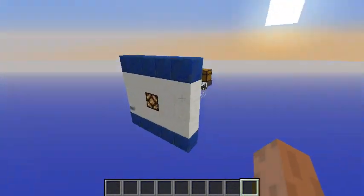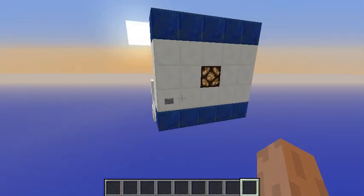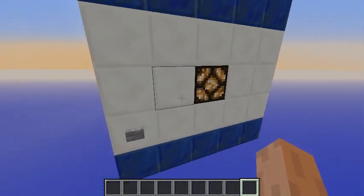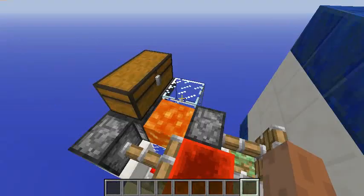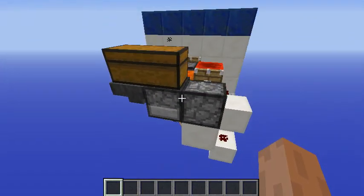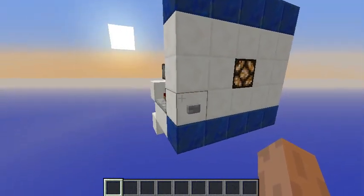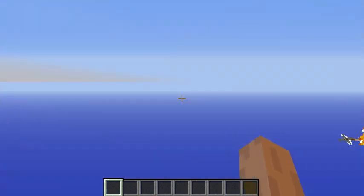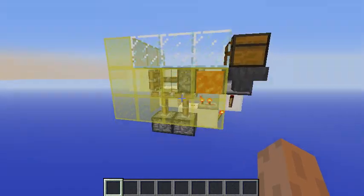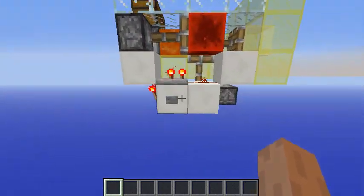It's very compact and I made sure to include almost everything you might want in something like this. You can have a lamp, it's very fast, you have a lot of storage that goes directly into your dispenser, and it's compact as well. Let's head over here so you can get a better view of how it works.